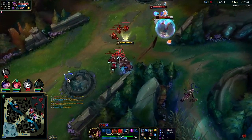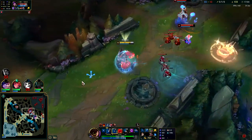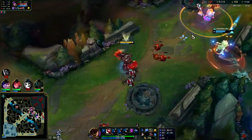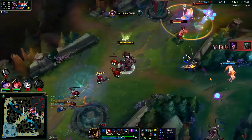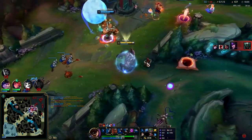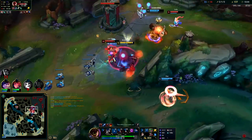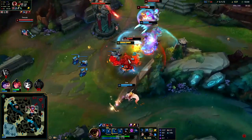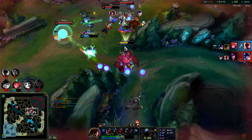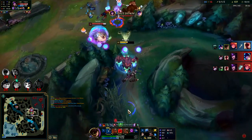Hey Syndra, eat my Q — that took over 200 damage because of Arcane Comet and Scorch. Pike's going in way too deep — don't know what that was. Just trying to follow it up; he couldn't round the corner. Auto, W reset, Q, auto, E — got it. Hopefully we don't die for this.